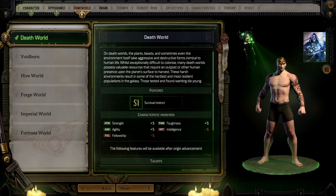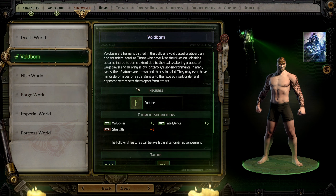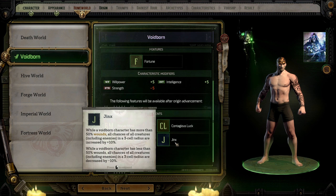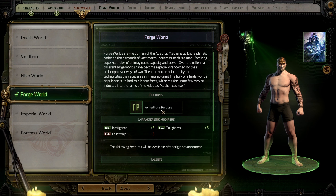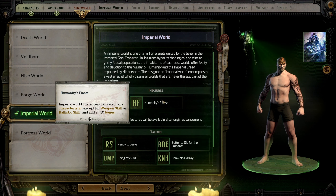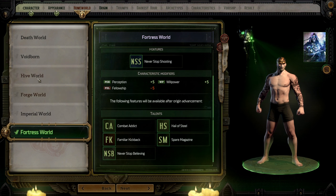Now we choose our homeworld. Death World gives strength, agility, and toughness, but negative fellowship and intelligence — not good for us since we're going to be focused on fellowship. Voidborn is the one recommended to me: it gives willpower and intelligence but lowers strength, which we won't be using much. Jinx is apparently an extremely good ability. Hive World gives fellowship and agility. Forge World gives intelligence and toughness. Fortress World gives perception and willpower. I think we're going to go Voidborn — that's the one recommended for me.